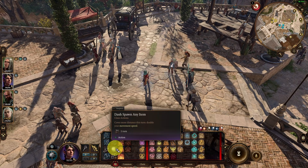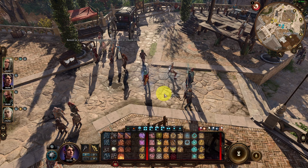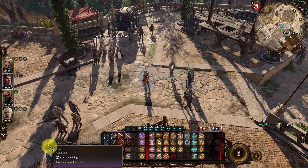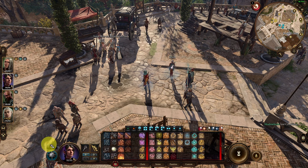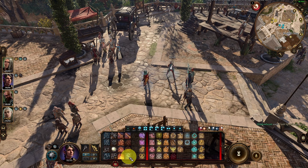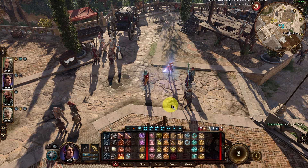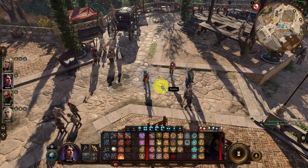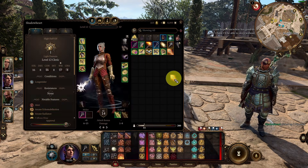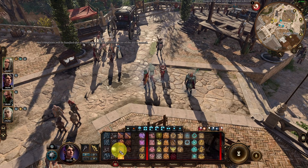We now have a dash spawn any item button in the game. This replaces the dash ability — click on it to cast it, and you'll see the new spawn any item button appear. Make sure to click it quickly because it only applies while dash is available. Click dash, spawn the item, click on spawn item 1, then click on the floor. The Nairula — my legendary spear — has been spawned on the ground and is listed correctly.